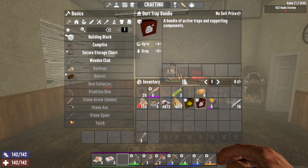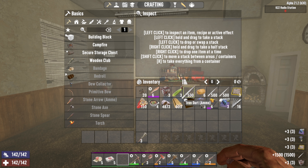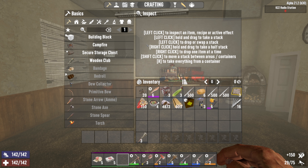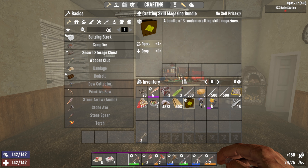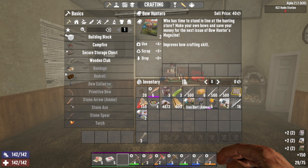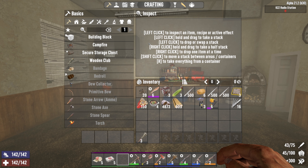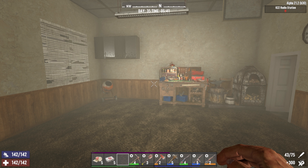Those are good things. Let's quick read these three of them. We also had a magazine bundle, so let's read these. Would have been nice if they gave us some workstation books, but no such luck.